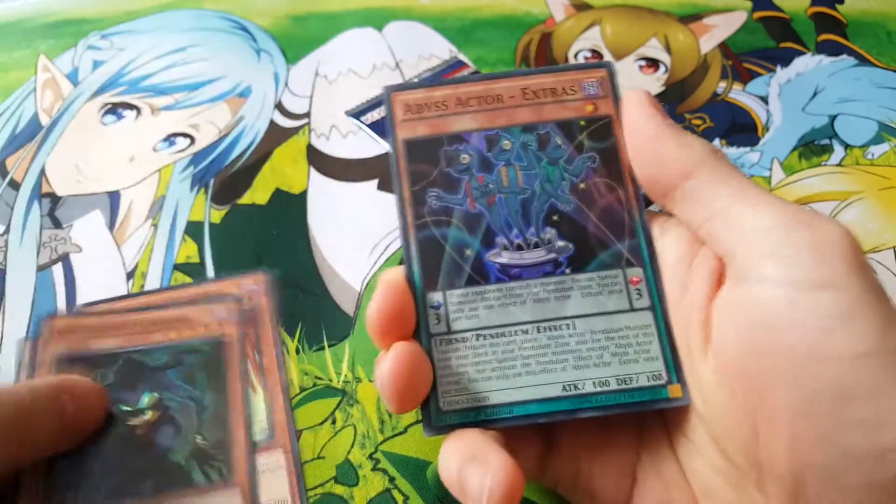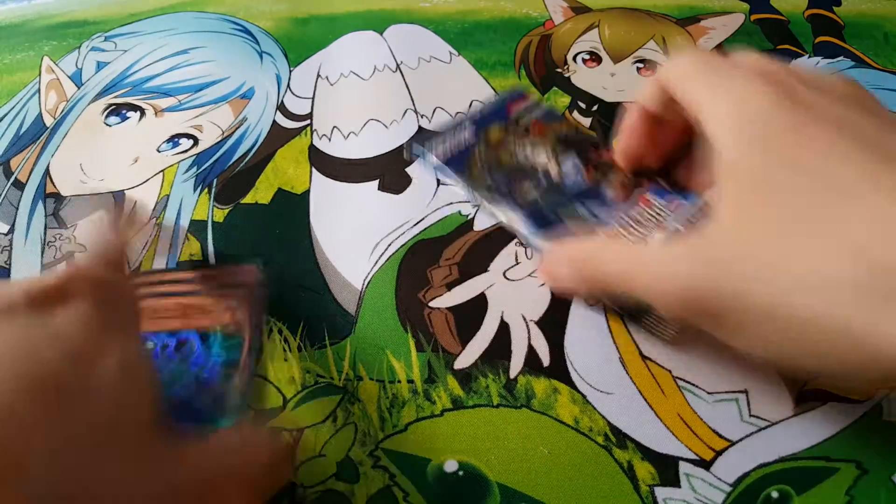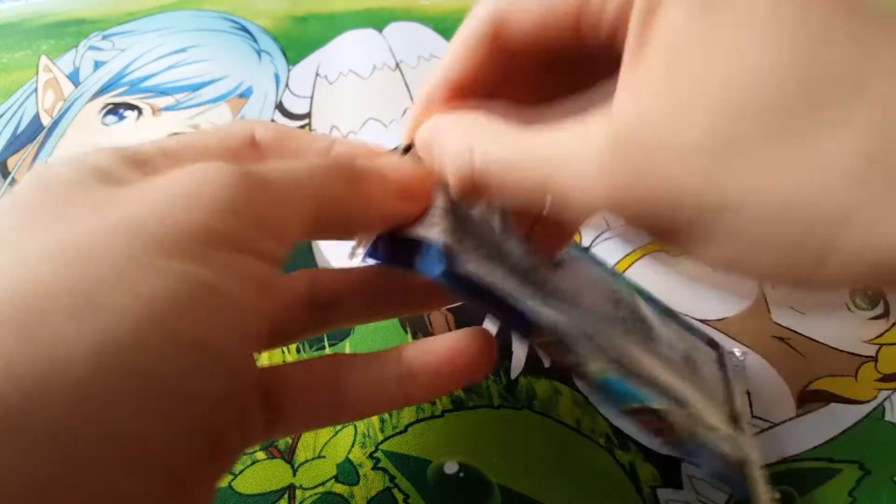Let's see what we get here. Superbia. Diamond Dude. Doomsday Horror. Abyss Actor Extras. And a second Superstar. Nice. Perhaps we'll end things off with a Dark Lord card.